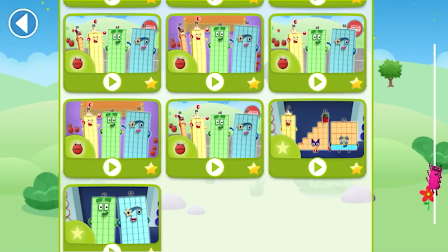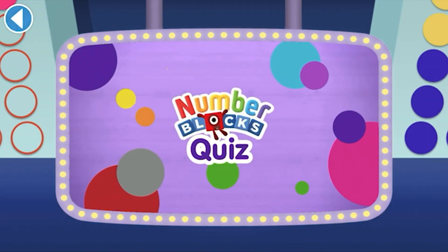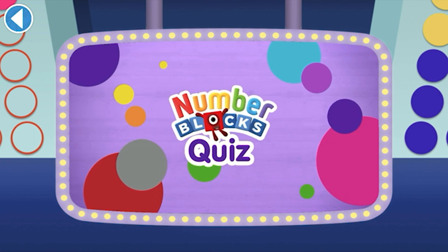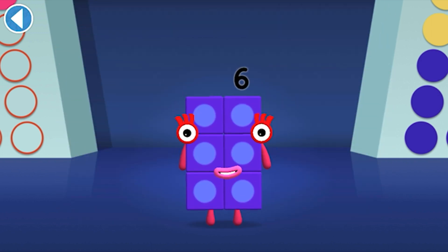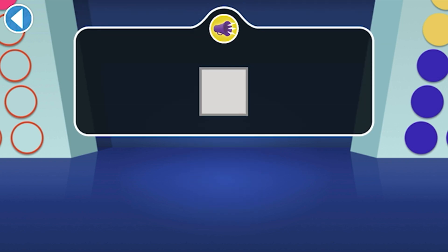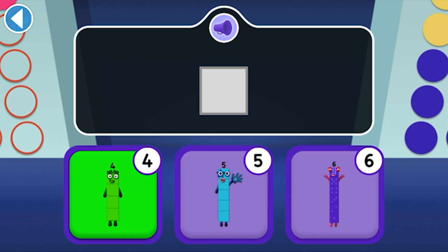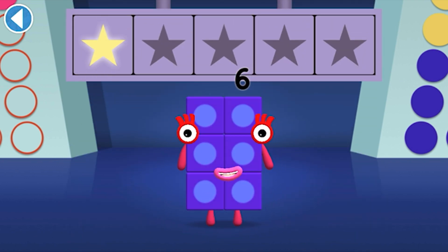Select level. Let's play. Number Blocks Quiz. Hello there, it's me — Number Block Six! Get ready to win my super shiny stars. Try the quiz and be a maths whiz. Tap on the right answer. Only numbers that can make squares can join Square Club. Find the number block that can join Square Club. Well done! You've won a super shiny star.